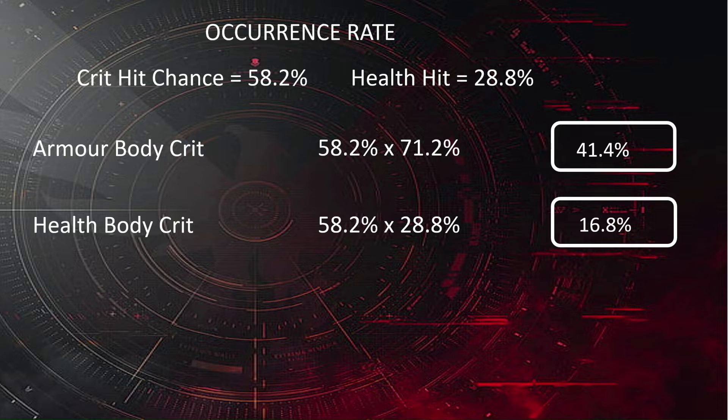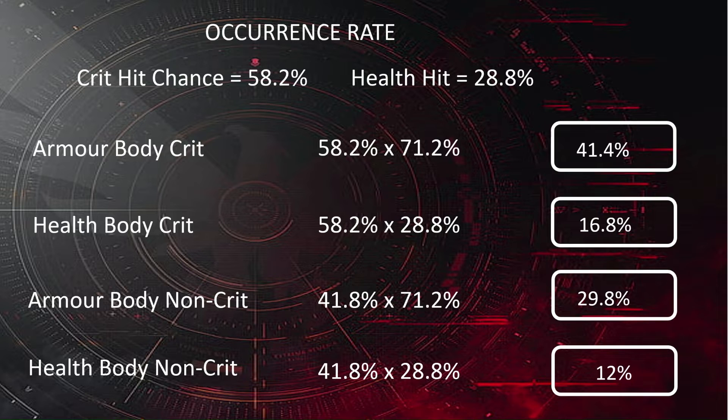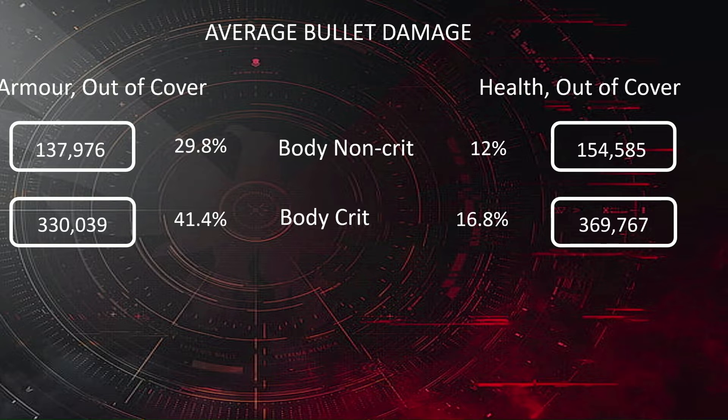Health crit: same crit percentage, just on health. The armour body non-crit is the inverse — 100% minus our crit chance gives us the non-crit chance on armour. And then of course we have our health non-crit. If you look down the right-hand side, all of those percentages add up to 100% of the time. Each one individually makes up that percentage. Now, 100% of the time we are going to be doing these four numbers, with those percentages attached to each one. So we have 29.8% of our armour out of cover damage going into each bullet.